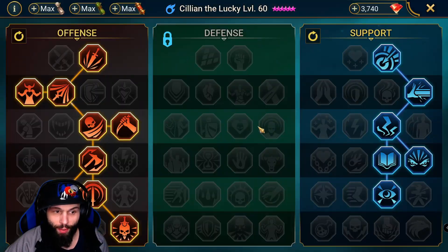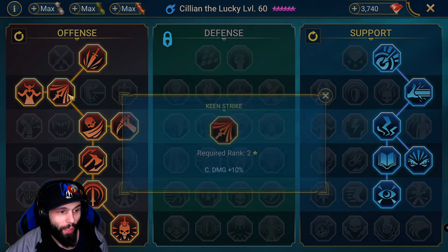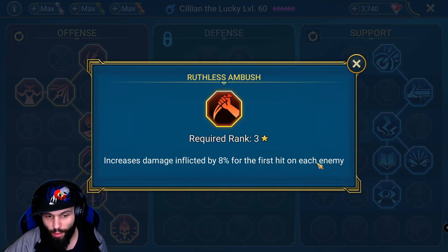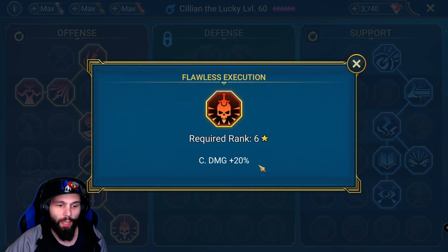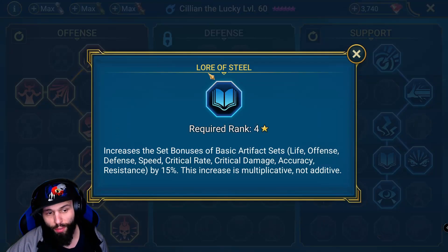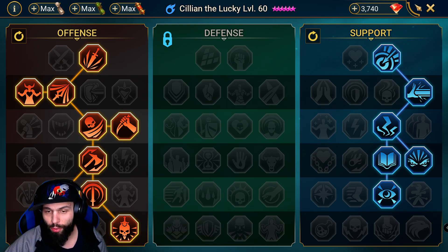For his masteries we went with offense and support. We went with the regular critical rate and critical damage. Increases damage inflicted by 8% for the first hit on each enemy — that's mostly for PvP. We also got crit damage 20%, Lore of Steel for a little bit of extra stats, and some accuracy along the way.